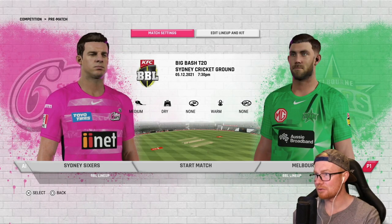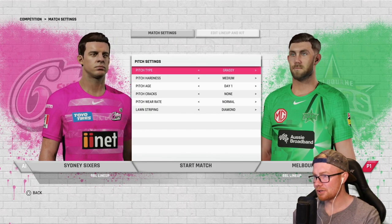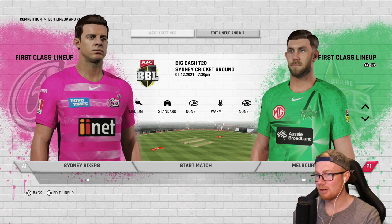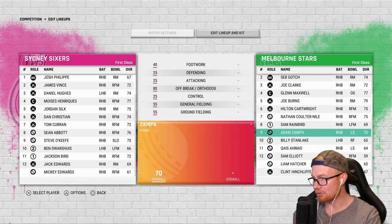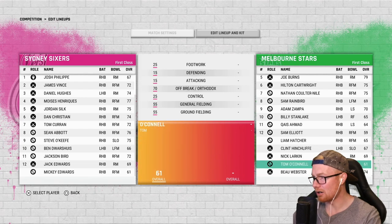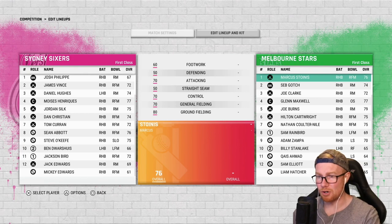I'm going as the Melbourne Stars. Match settings on hard of course, pitch settings on standard medium. Looking at the Stars' lineup: Stoinis, Gotch, Clark from England, Maxwell, Burns, Cartwright, Nathan Cool de Nuit, Rainbird opening up with Zampa, with Sam Elé at 12th man. Looking at the Sixers: Philippe, Vince, Hughes, Henriques, Silk, Christian, Curran, Abbott, O'Keefe, Dawshas, Bird, and Edwards as 12th man. Not a bad little team there.